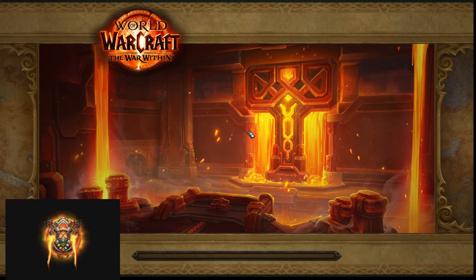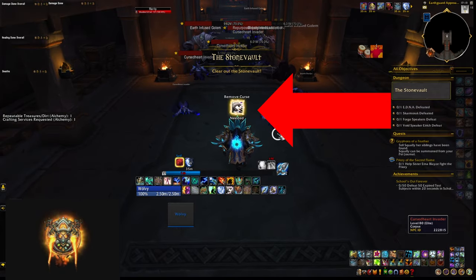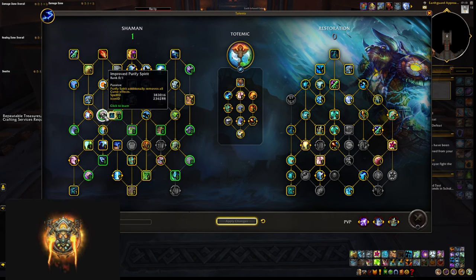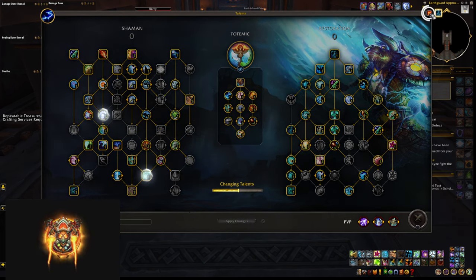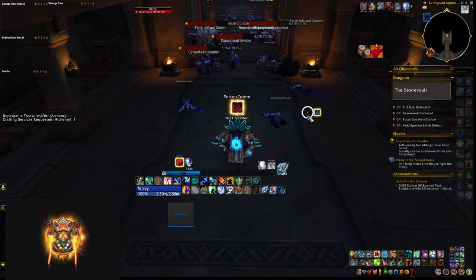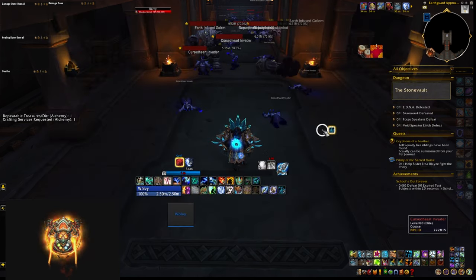This one is made by yours truly and it's going to show you an icon to let you know if you're using the wrong talents once you zone into a Mythic+ dungeon. In this case I'm in the Stone Vault where Remove Curse is mandatory, but I'm missing it, so I'm getting an icon reminding me to take it before the dungeon starts. It also supports Poison Cleansing Totem, which is needed for many of the other dungeons in Season 1. This WeakAura supports all Season 1 dungeons and makes sure you're using the correct talent points. Keep an eye on the Discord linked in the description, as I'll be updating it to possibly include other talents like Purge or Thunderous Paws.